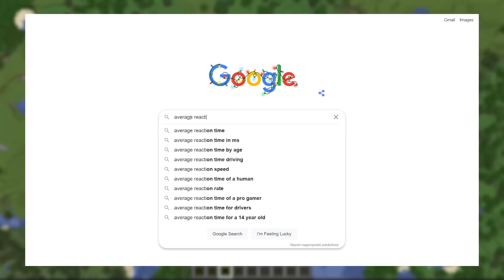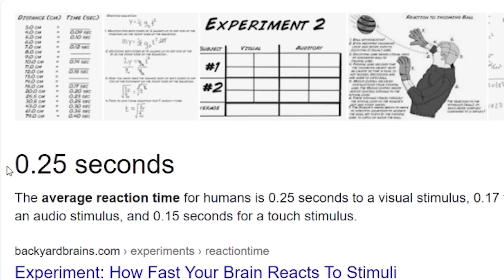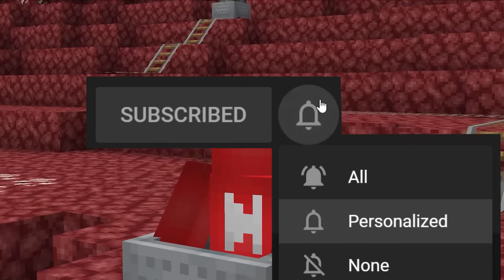The YouTube overlords wanted to challenge you to a reaction test. Average reaction time is 215 milliseconds, so to test yours, whack that red sub button when you see it on screen. It's free and it helps out a ton. Ready, go.